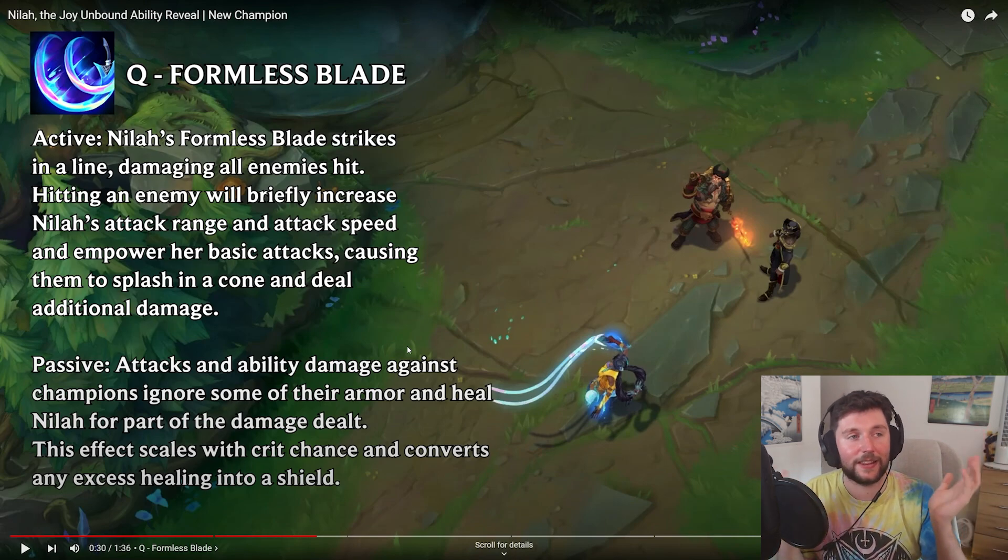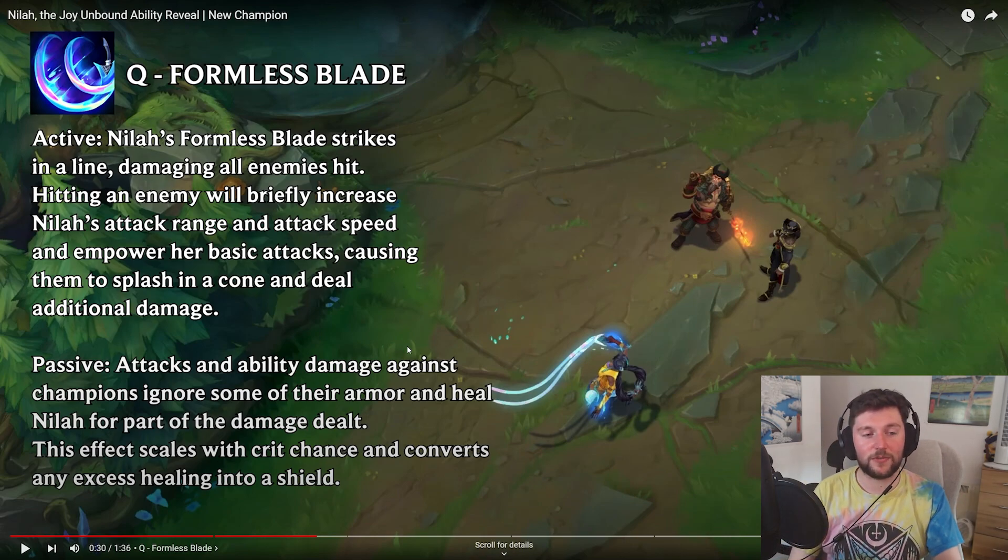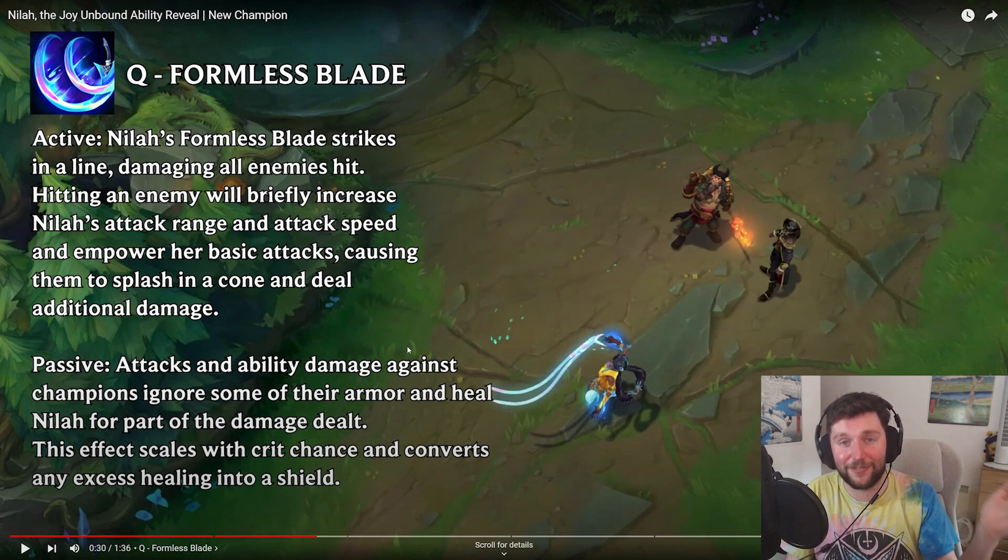I think for a melee bot laner, they would need some kind of range — just a little bit. And this seems to be the one where it gives her a little bit more range on her attacks. Say if she's getting poked out underneath a minion wave versus an enemy Caitlyn, she can use this and actually farm safer. It also has a passive: attacks and ability damage against champions ignore some of their armor, and heal Nihila for part of the damage dealt. This effect scales with crit chance and converts excess healing into a shield.